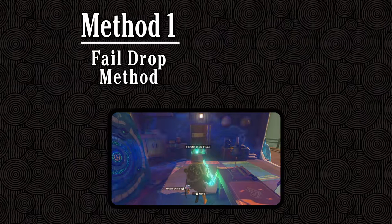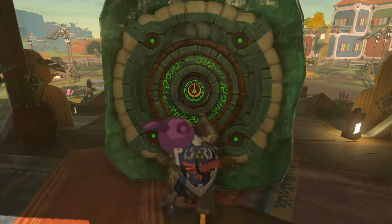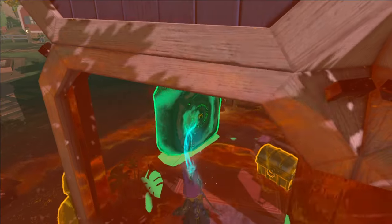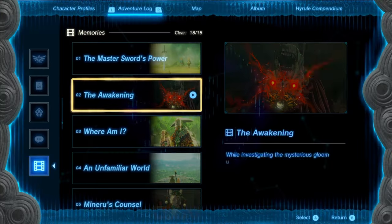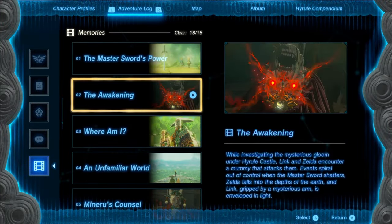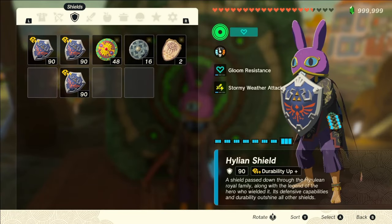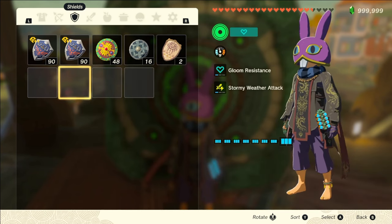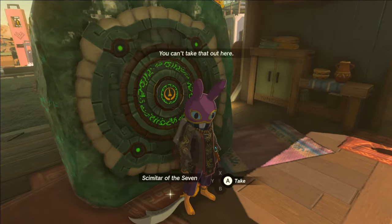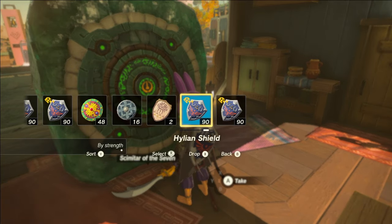For the fail drop method, without re-entering or moving too much further from the culling area, position Link's back to a wall — if you're doing this in Tarrytown, I recommend using a hoverstone for that. Now with your back to a wall, watch a memory. When that's done, without closing the menu, swap over to your inventory, drop your base item, then equip a new item of the same type, and drop that one as well. Once that's done, close out of the menu, and if you've done it right, the target item should drop to the ground at Link's feet, and it'll now be cold fused to your currently equipped base item.